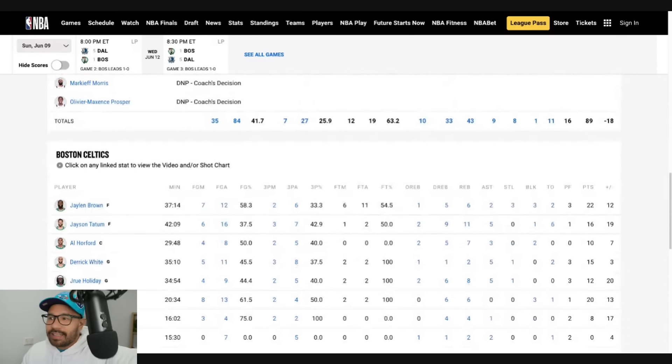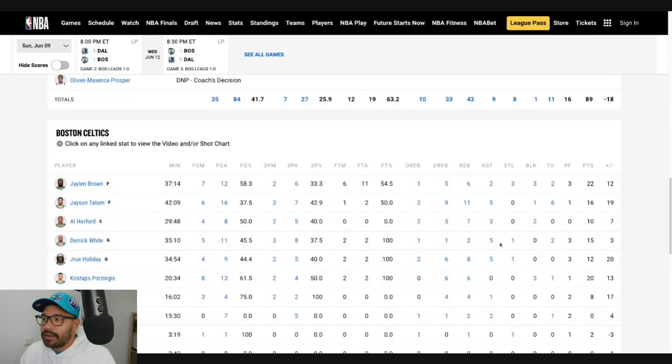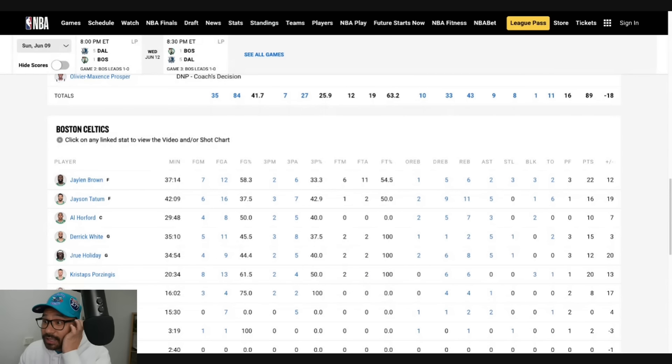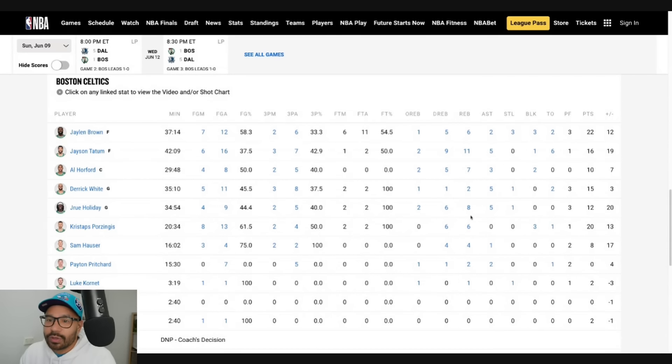Looking into the Boston Celtics — Jalen Brown started that game on fire, finished with 22 points, 6 boards, 58% from the field. Tatum only had 16 points but had 11 rebounds and 5 assists. Al Horford was great: 10 points, 7 boards, 3 assists — his line was at 6.5. Derek White had 15 points and 5 assists with only 2 rebounds. Drew Holiday had 12 points, 8 rebounds, and 5 assists. Kristaps Porzingis put up 20 points in his return in only 20 minutes, along with 6 rebounds and 3 blocks. Sam Hauser got some game time — 16 minutes, 8 points, 4 boards. Peyton Pritchard had 15 minutes off the bench but went 0 from 7 and did not score a point.